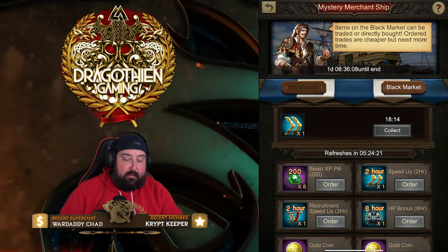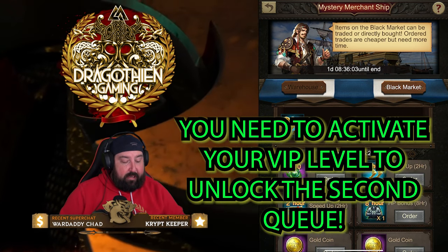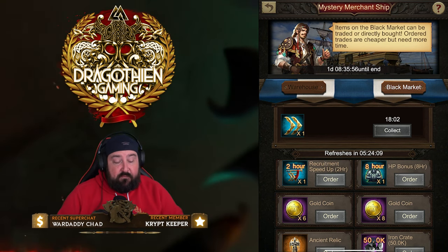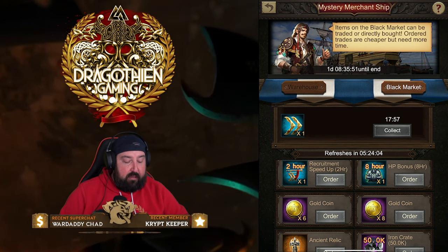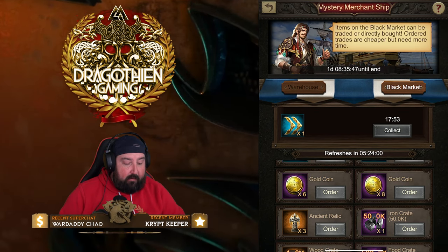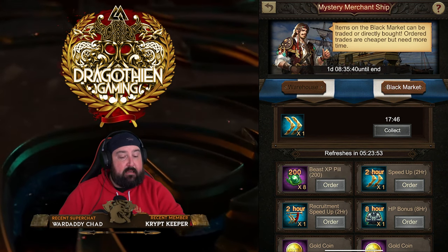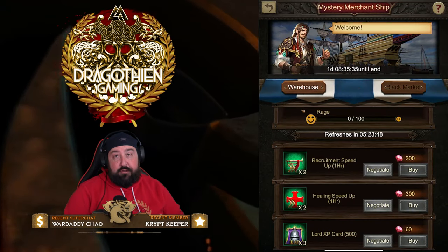There's tons of stuff available in the Black Market that I want — gold coins, Ancient Relics, HP bonus, Recruitment Speedups, Beast XP, and more. The gold coins are fairly expensive but also fairly discounted, around 50% off for conjuring artifacts. That's how you work the Mystery Merchant Ship and the Black Market.